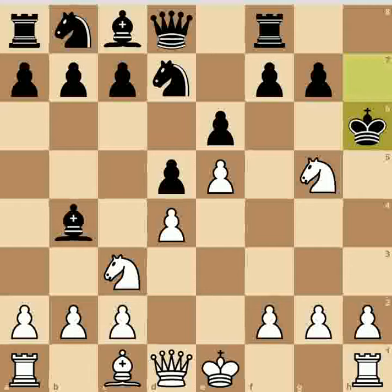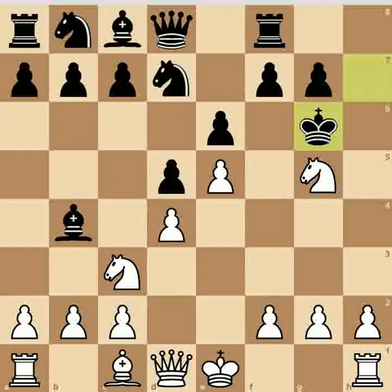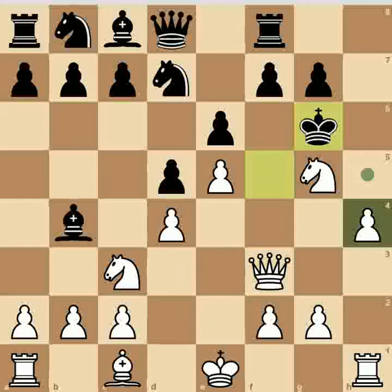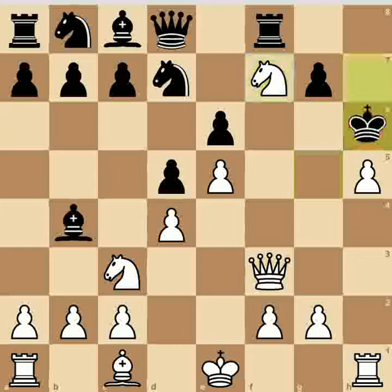Another possibility is g6, but that is also not a good move. If you go for h4, then any move by black will not be able to prevent checkmate or queen loss. For example, after black moves, you play h5, black plays h6, then knight f7 check captures the queen in the next move with the knight.